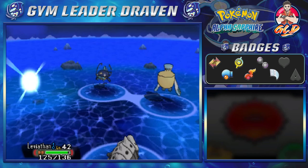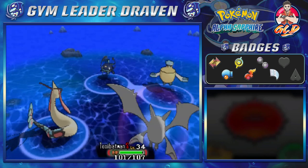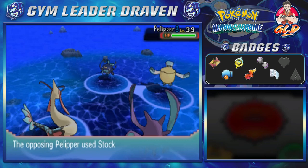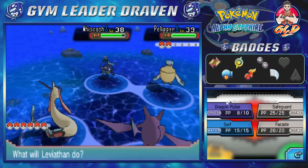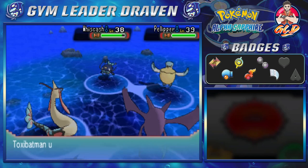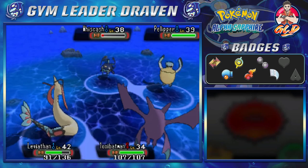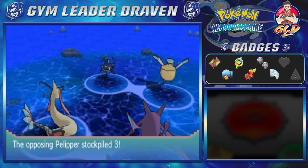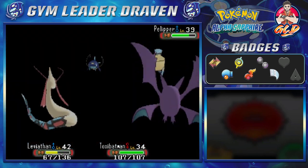Iron Head doesn't do anything - we need to switch out our Pokemon. Let's go straight for Leviathan. Let's go with Toxic Batman, mainly for dealing with ground type moves. Say hello to Leviathan. Here comes an Earthquake attack - doesn't really affect two of the four Pokemon. This Pokemon is stockpiling for something pretty bad; its defense is increasing dramatically. Let's go with a Dragon Pulse onto Pelipper, and let's go ahead and finish off Whiskash. Earthquake is hitting Leviathan hard.